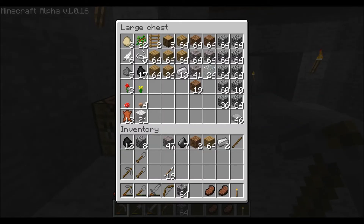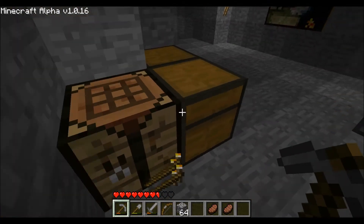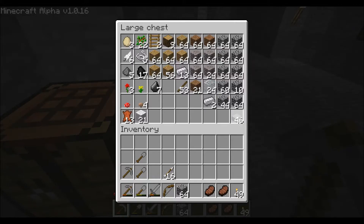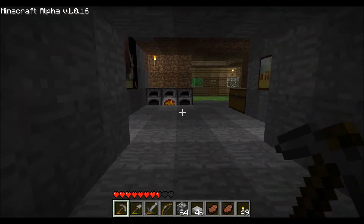Gonna make some more torches, definitely. Alright, I'm gonna stick the sticks back here. I'm gonna reorganize all these chests in the future, but for now I'm just gonna leave it like they are. I'll put this here — useless gravel that I really don't want in my inventory. Anyway, there are my torches, here we go. I'm gonna take some half-stone blocks as well.